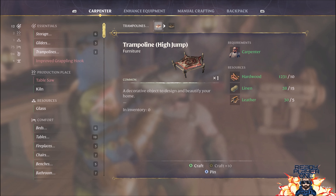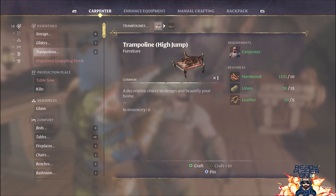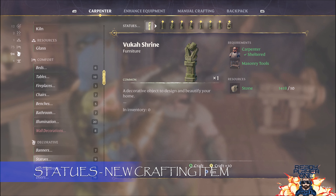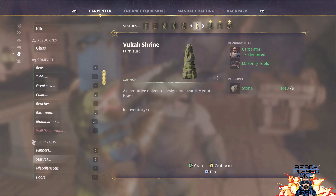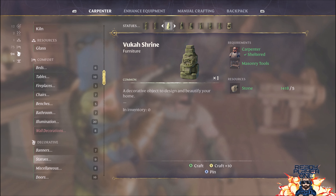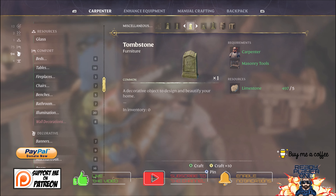With Kate Hawthorne the carpenter, since we've been up north we now have trampolines available to craft, which is pretty cool. We'll craft a couple at some stage - medium jump and large jump - though it will cost a little bit of leather. The other thing that's changed is under the decorative menu we now have Vuca statues and shrines available, which are really cheap - made with stone. You'll recognize the shrine from when we were up at the Vuca tree previously.